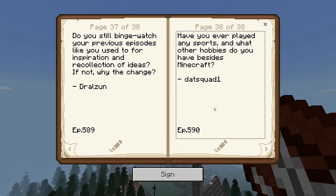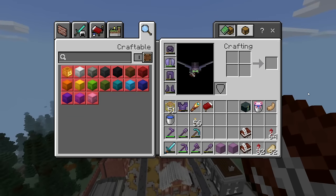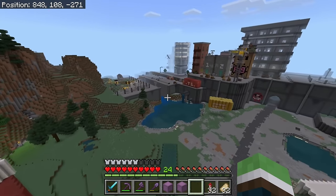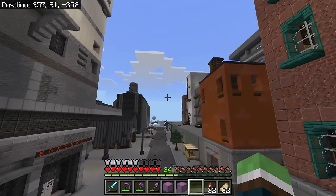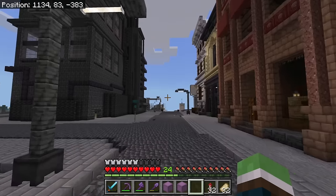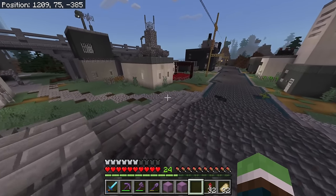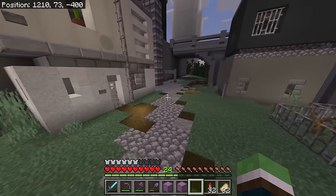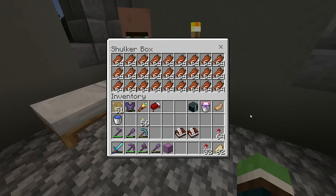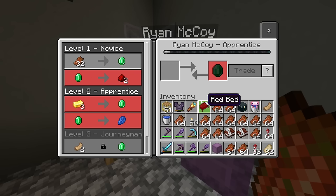I'll answer today's comment question of the day from Dat Squad One: 'Have you ever played any sports and what other hobbies do you have besides Minecraft?' Absolutely — I used to play a lot of sports in grade school. In high school I got so focused on skateboarding that I ignored joining leagues, but I played a lot of basketball — not for the team though. I played a lot of basketball in grade school, a lot of baseball, track, cross country — pretty much everything. I really got into basketball as I entered high school, but I was so nervous to go to tryouts that I skipped freshman, sophomore, and junior year. By senior year I gained a little confidence and thought, 'you know what, screw it — I'm really good at basketball.' I played at the park every day.